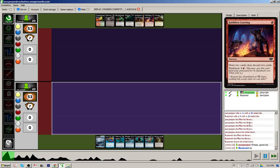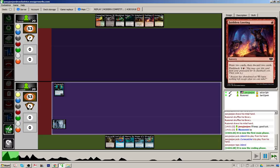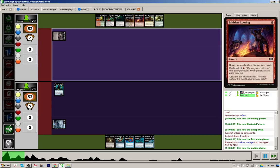We both decided to keep. I won the die roll, so I'll be on the play. I'm going to open up with Island into Cursecatcher. The opponent draws a Vengevine for the turn and plays his tap land with no turn 1 play.